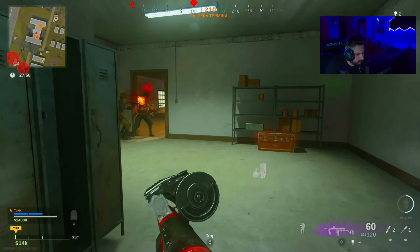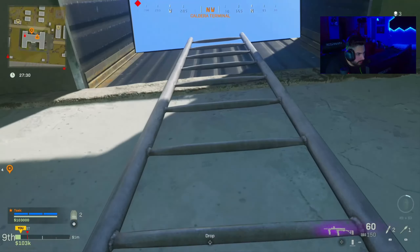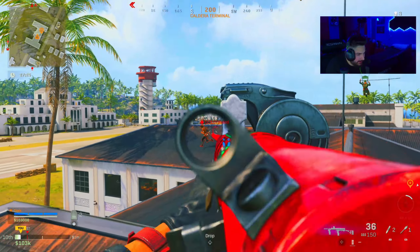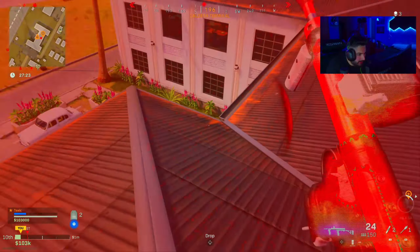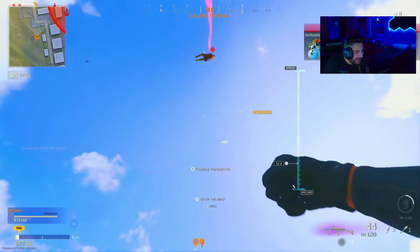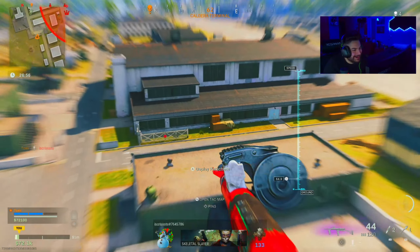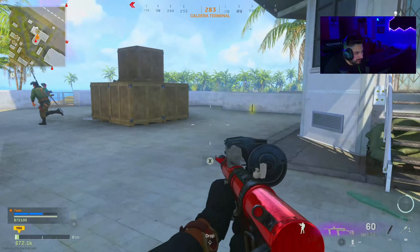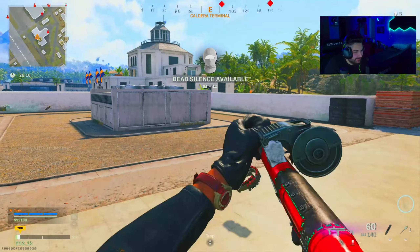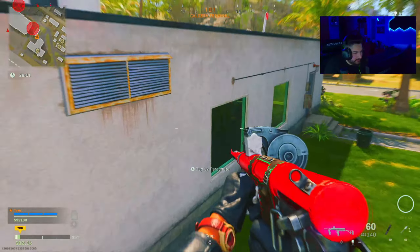I thought I'd take out the whole team. You weren't expecting me! Guy got throwing knifed. Can we just sneak up here? This is no good. He knows — no, no, no! That was such a terrible spawn for you. The gun's not that bad, but again, like I said in Vanguard, there's better blueprints to use — especially for the Owen Gun.